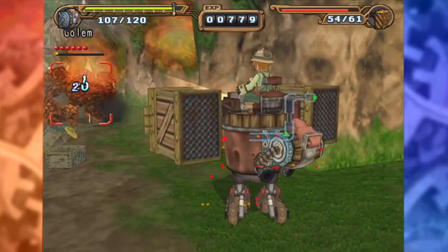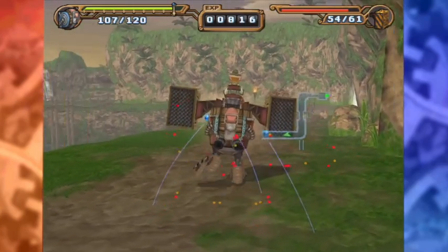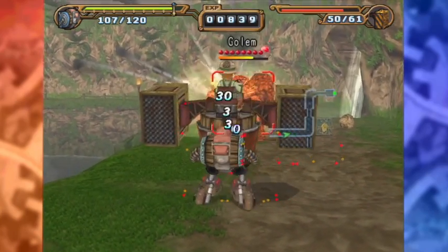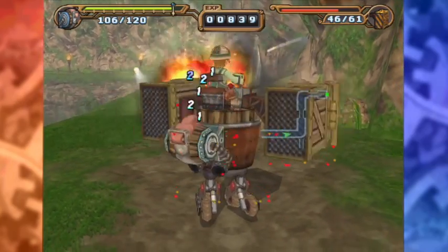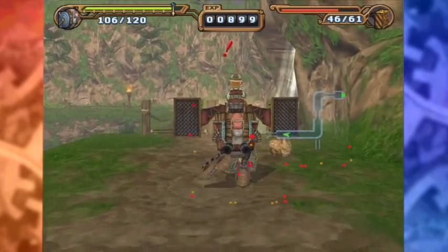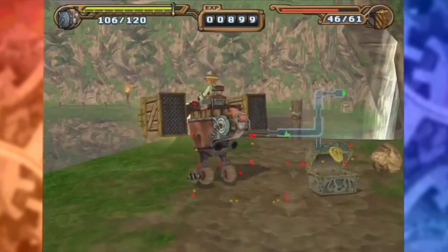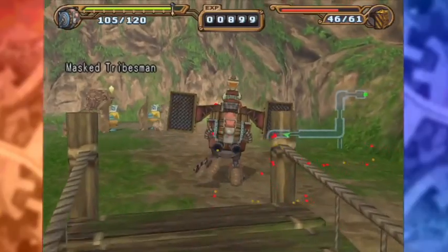Did you see how much durability that took out? Question — does the missile pod share the same durability across all the different weapons? No, it doesn't. So you could choose to switch between weapons and just fire all the missiles or switch over to your arms. Yep, as you will.